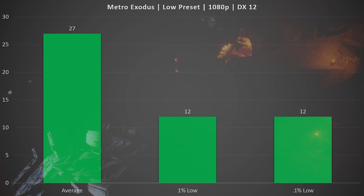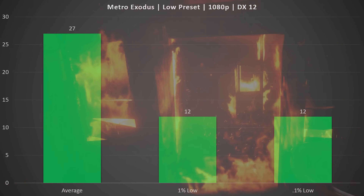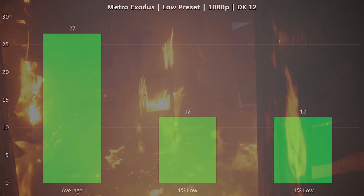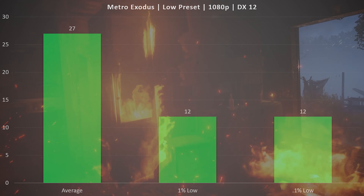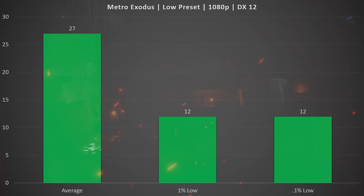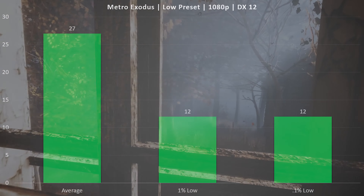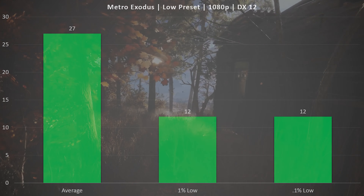Moving on to Metro Exodus on the low preset — this was not a good experience. There were times in the benchmark where we were above 30 FPS, but in outdoor scenes specifically, the frame rate dipped really, really low and stayed there. It was basically a slideshow at that point, resulting in very low 1% and 0.1% lows. The frame rate was just consistently bad, and it's not a playable experience even though the average FPS looks close to 30, because of those areas where it dips way below that.